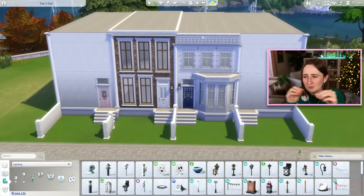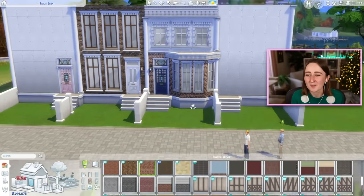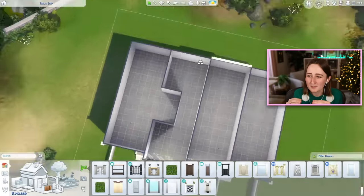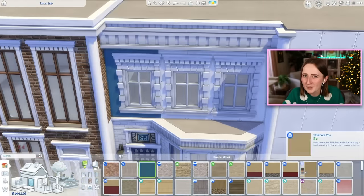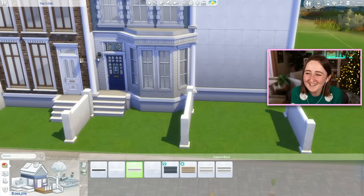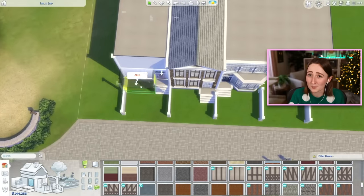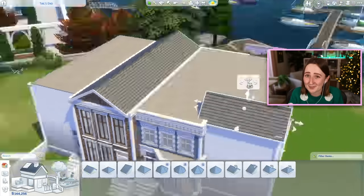I built it as a regular residential lot and then swapped it to a rental at the end, and I had a whole bunch of issues with that too. Friezes — the trim that goes on top of walls — are kind of buggy in this game. They always try to place in the wrong spot, and sometimes they have visual glitches where instead of being three-dimensional they just become completely flat against the wall, almost like painted on. I was trying to fix that before putting it on the gallery, but everything kept happening. So if you've been wondering why I haven't posted the Nightmare Legacy in a couple weeks, this is why — I wanted to finish the build first.